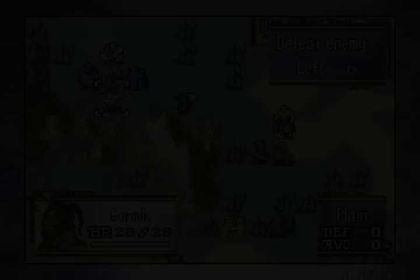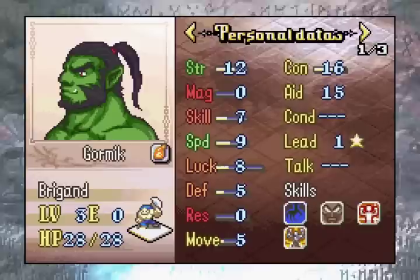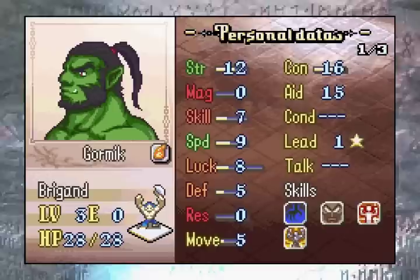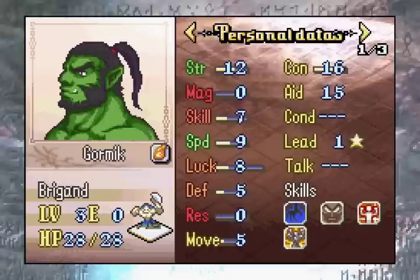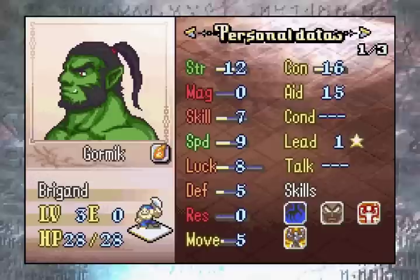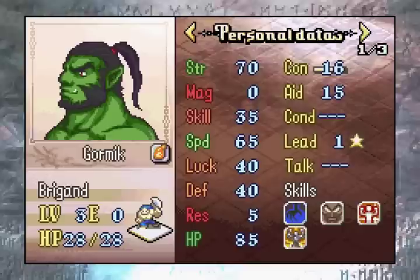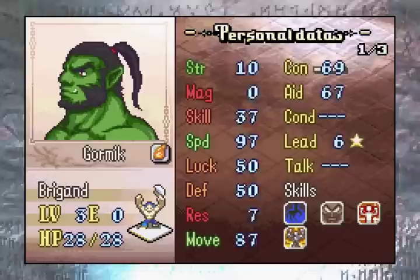Up next we have the Chapter 2 playables, starting with the Mulder replacement, Gormick the Brigand. Gormick makes a triumphant return into this ROM — he was added later in development. I didn't get to play as him, but even without personal experience, I can see this is a fantastic unit. Just look at those base stats: 12 strength, 9 speed. This is fantastic — it allows him to double most enemies for quite a long while, which will allow him to get experience and start snowballing. In terms of growth rates, he has an insane amount of strength and very high speed as well. So he'll be a glass cannon, essentially. I don't like the 5% res — that's going to be a little bit tricky in the late game and will make it hard to go up against some enemy mages. But Gormick will be a very solid unit, at least in the early to mid game.